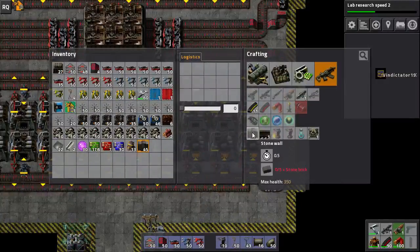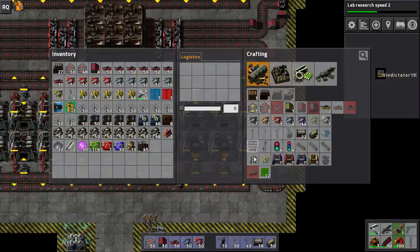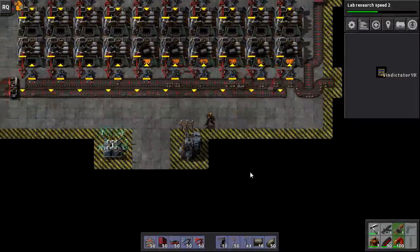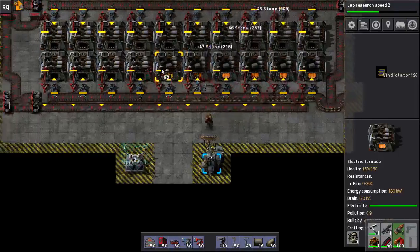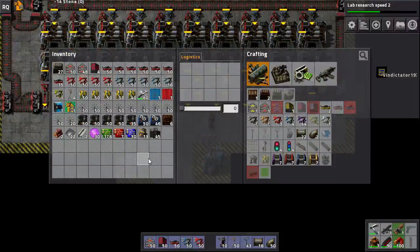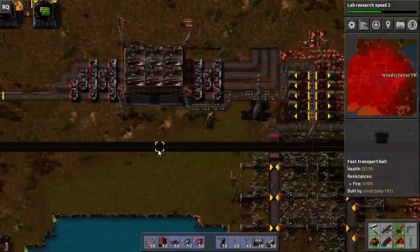Need what — five stone? Yep, five. God damn it, production tab — two makes one. I wish stone stacked to a hundred; all walls would stack to a hundred actually, that'd be nice. And that's feeding in there.